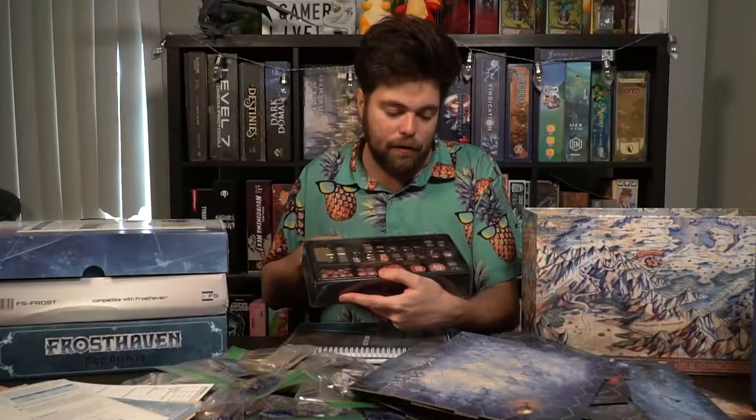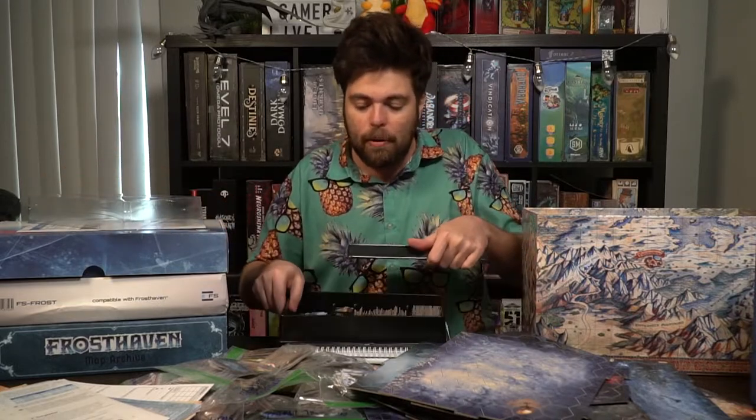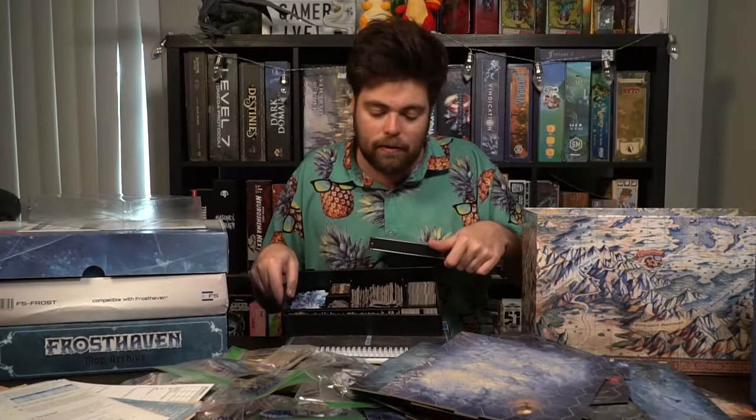It fits all different tokens in the game — all the different effects, all the different damages, etc. When you open it up there's a bottom portion for all the different one, two, and three space tokens that you're going to be using in the game, whether it be treasure chests or fire, etc. It all fits nice and neatly in here after you punch them all out.